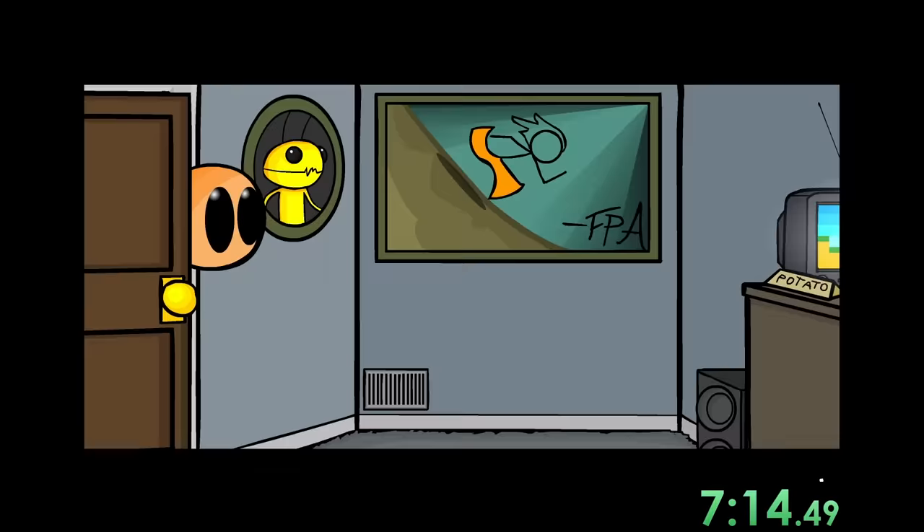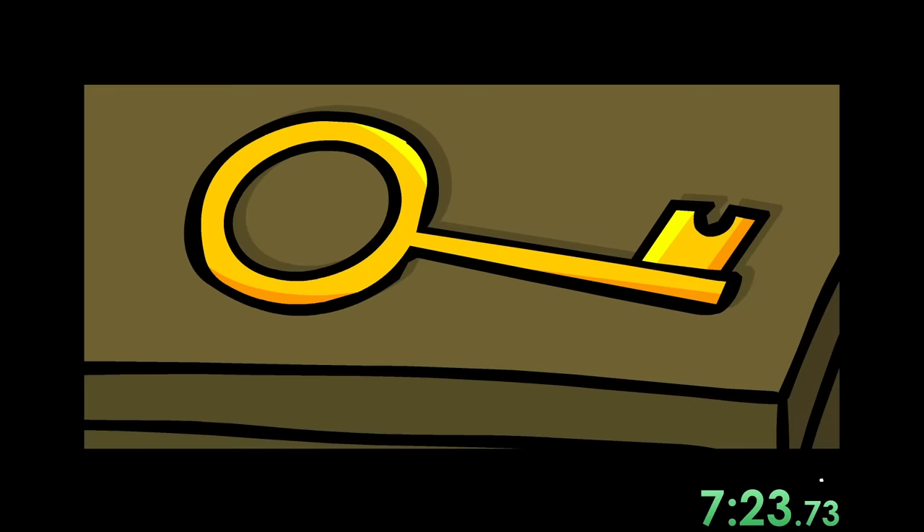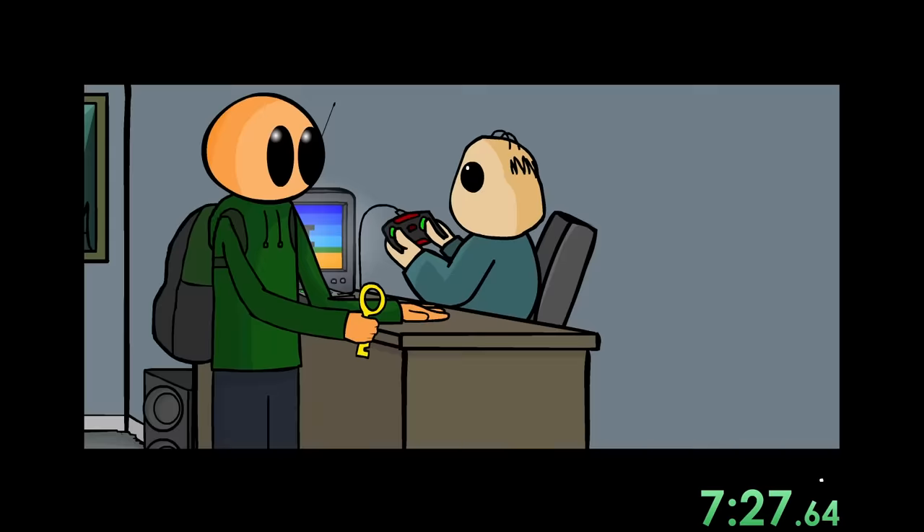All we have to do is tell the receptionist we need to see the counselor. The counselor's office is actually really sweet — the dude is literally just playing video games, which is kind of hilarious. That means he's not going to notice when we just swipe his key. So there we go, Riddle School 3 is now done.